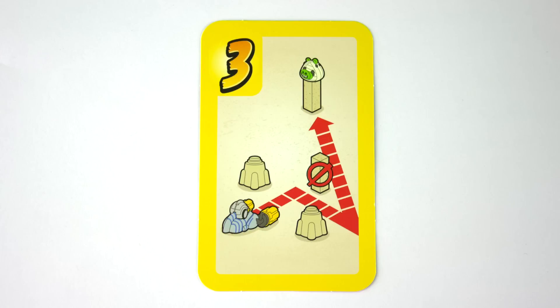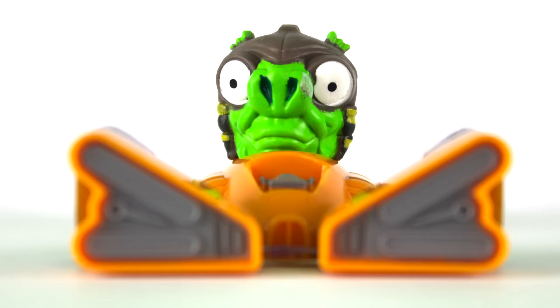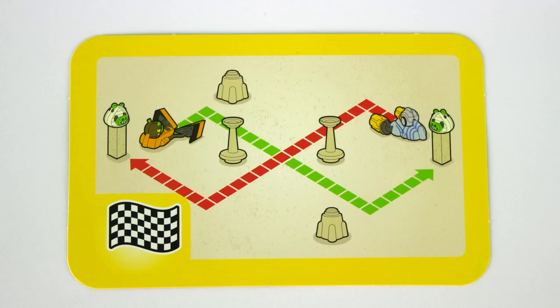If you knock over the keep-off piece — shown in the picture as the block with the red circle and the line through it — then you lose your turn. If you have the Angry Birds Star Wars Jenga Sebulba Podracer game, you can combine the sets and race Anakin and Sebulba together.